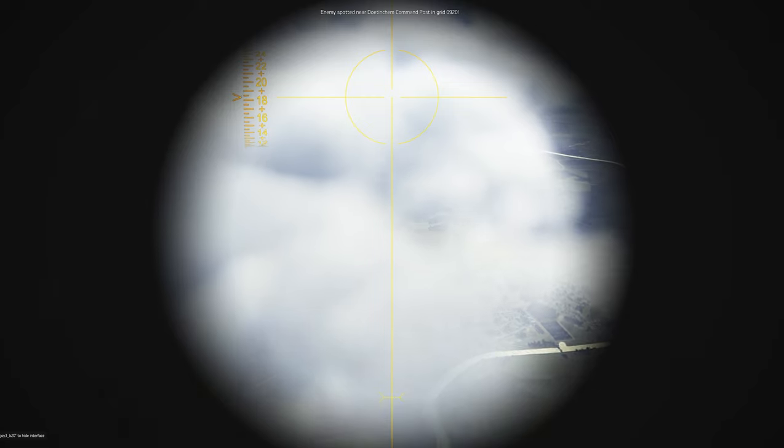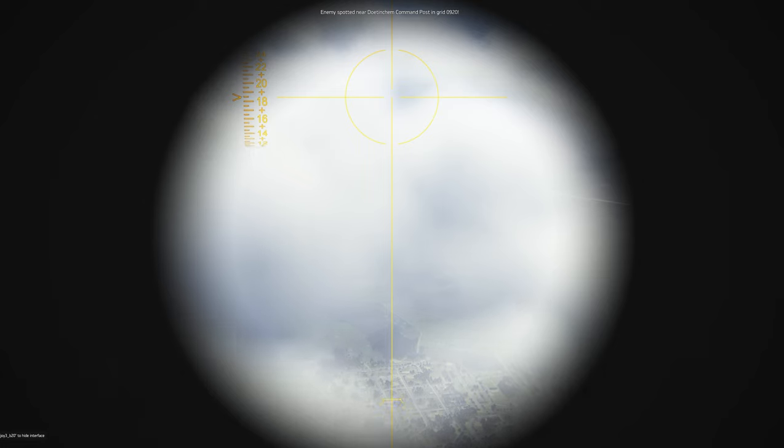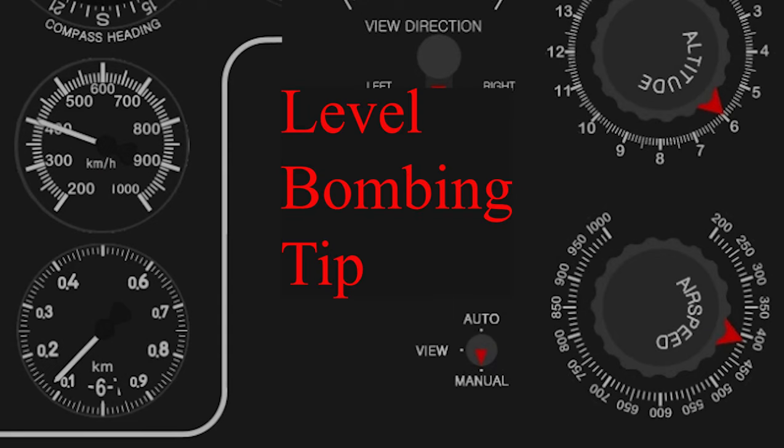It's a dice roll on whether you will have the visibility to hit your target, and if you can't see the target area until the last minute the Arado 234's high speed will often make last-second heading adjustments impossible. If my indicated aircraft speed is in between two 10 kph hash marks, I always set the speed dial to the higher hash mark.